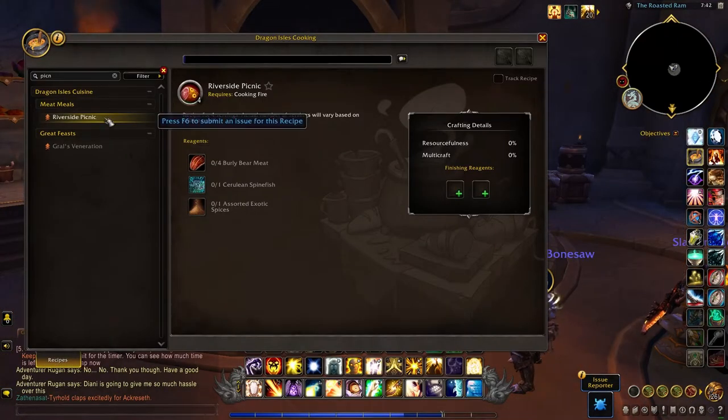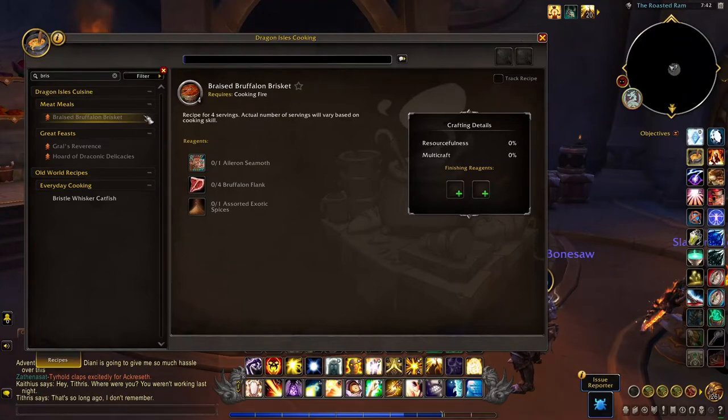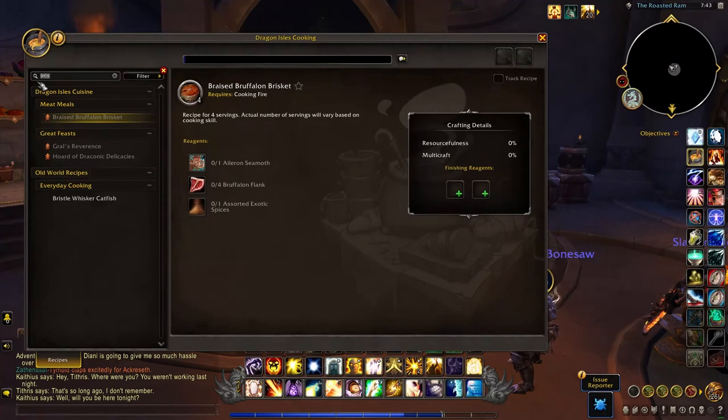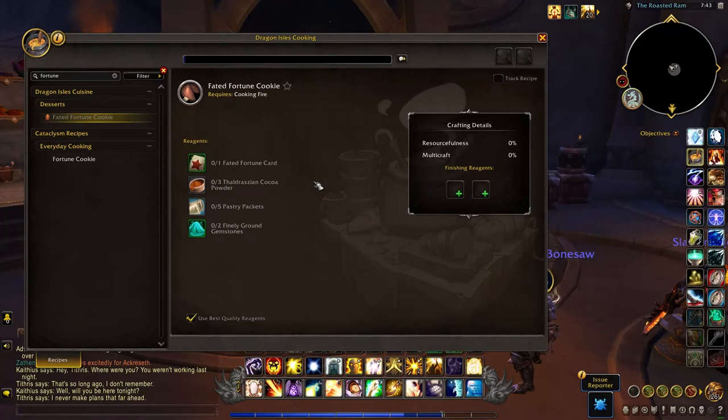And so here are the items: riverside picnic — this is what you'll need — braised brisket, and the fated fortune cookie.